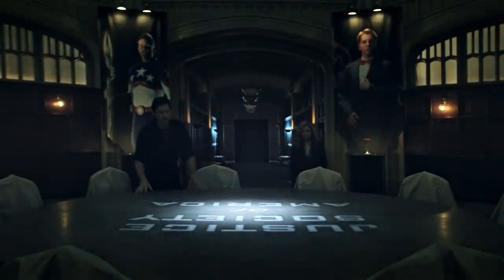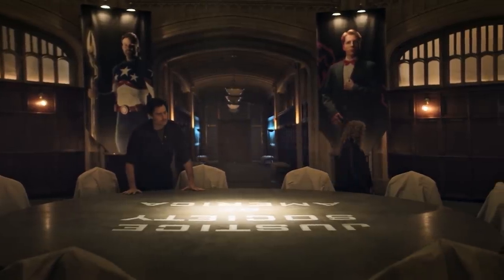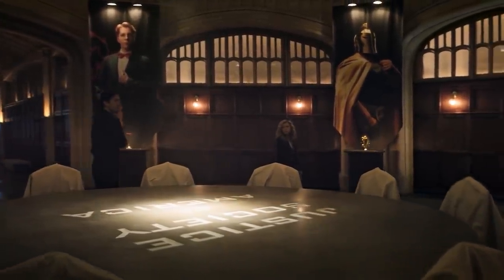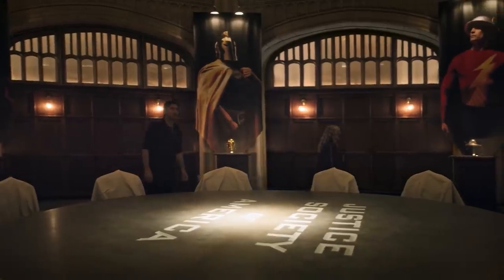Let's go do some recruiting. What is this place? It's the headquarters of the Justice Society of America. Each of the JSA members had abilities, powers, tools — like your cosmic staff — and they used them to protect the world against people like Icicle.